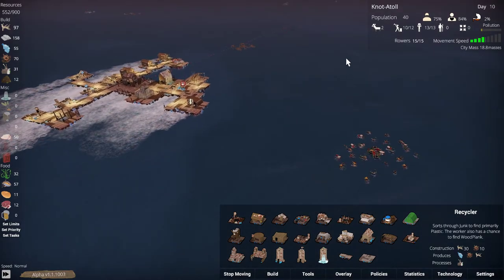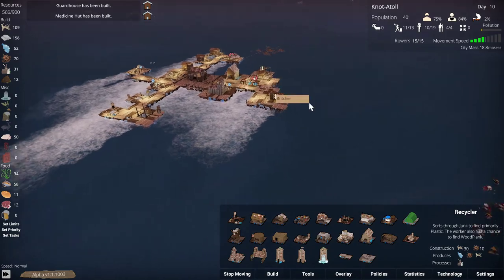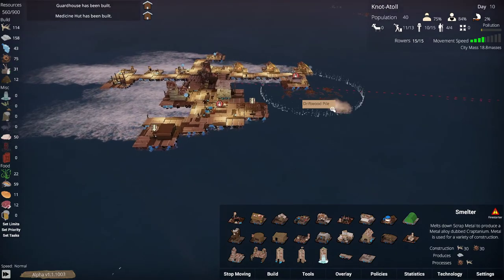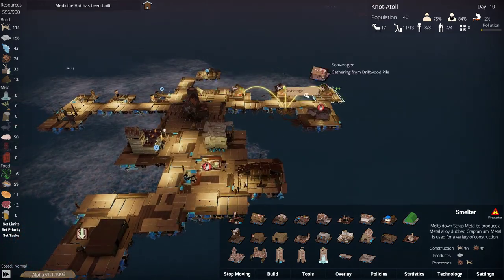Is that a whale? No, it's not. I thought I saw a whale there — there's some fish, that's good. I don't know where we just scrambled to; I just ran for it. Guardhouse is built. Can we replace the smelter? This is driftwood — let's get in there so we get that collecting.